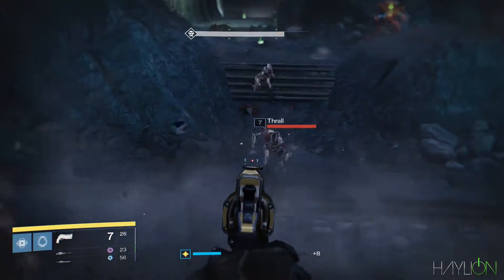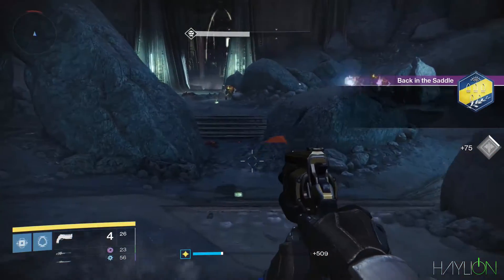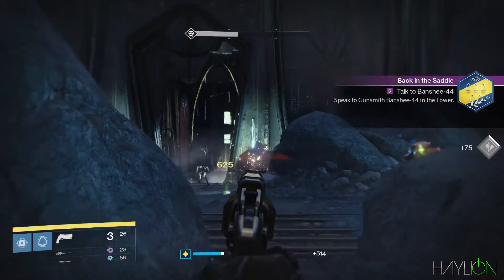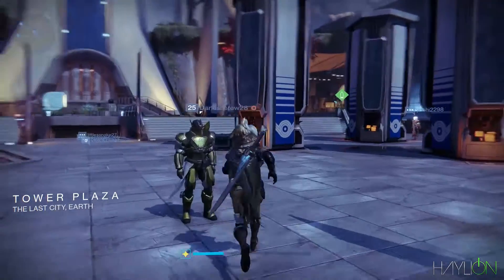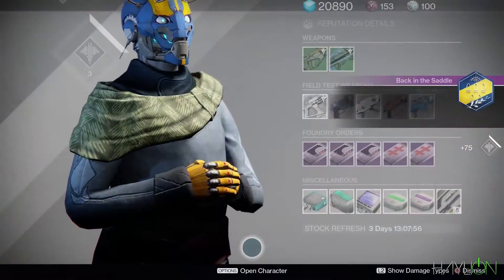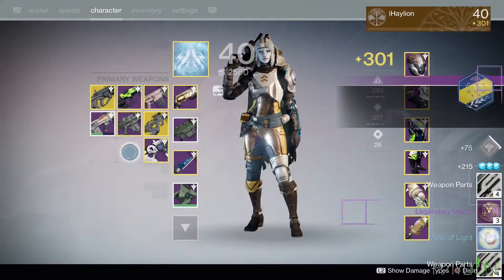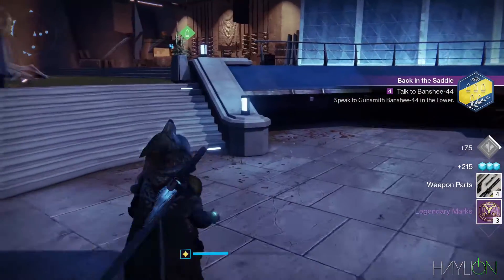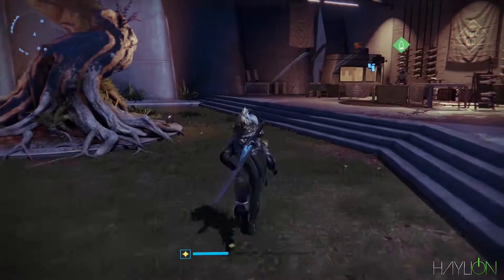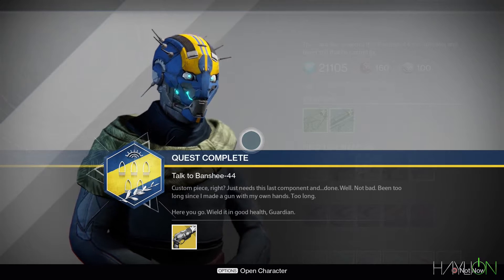Once you get that done, you'll get another pop-up telling you to go talk to Banshee. Head back to the Tower, and what he's going to have you do is dismantle rare or legendary hand cannons. Luckily I had some in my vault — I just dismantled these two legendary hand cannons and that's all I needed to do. Then you head back to Banshee once again and he will give you your Ace of Spades.